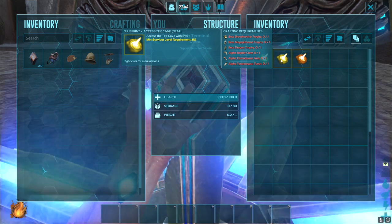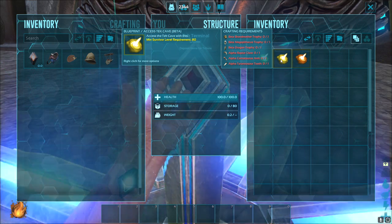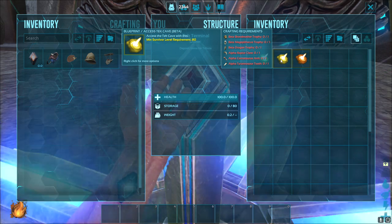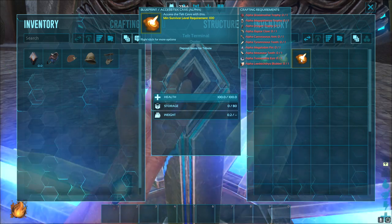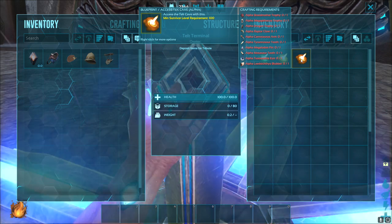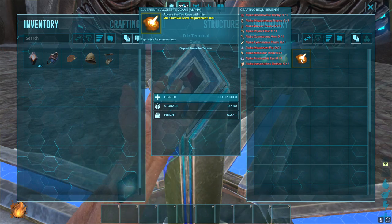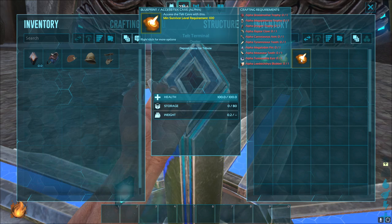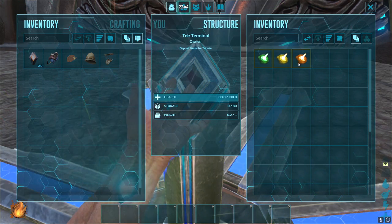When it comes to the middle one, you still need to beat all three bosses on the middle setting. But you also need to get an alpha raptor claw, an alpha carnotaur arm and an alpha tyrannosaurus tooth. And then to do it on hard, you have to defeat all three bosses on hard to get the alpha broodmother trophy. Then you have to get the alpha raptor claw, the alpha carno arm, the alpha T-rex tooth, alpha megalodon fin, alpha mosasaur tooth, alpha tusoteuthis eye and alpha leedsichthys blubber. That is crazy guys.